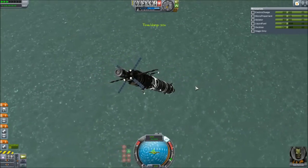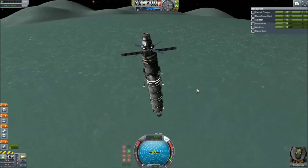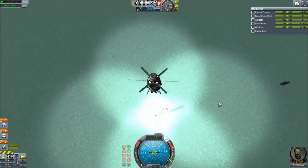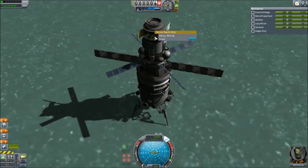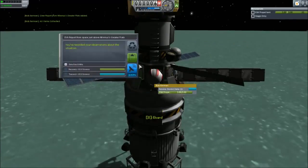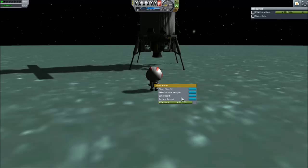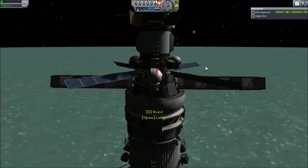Turned it around and landed — several steps of just slowing myself down as I was getting there. Waited to see my shadow and the lights, ditched the bottom stage, and brought it down for a smooth landing. Popped off, grabbed all the science I needed to grab, as well as planting a flag.